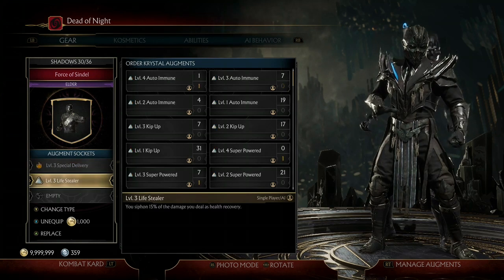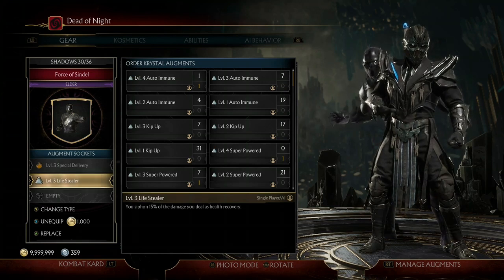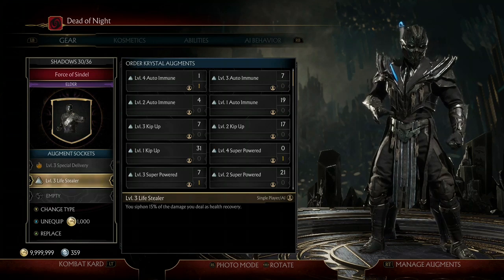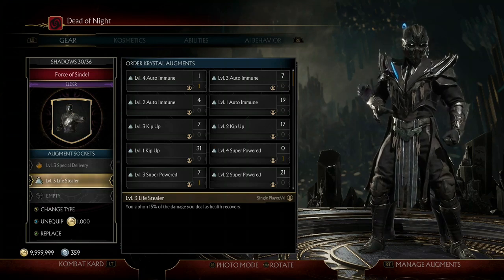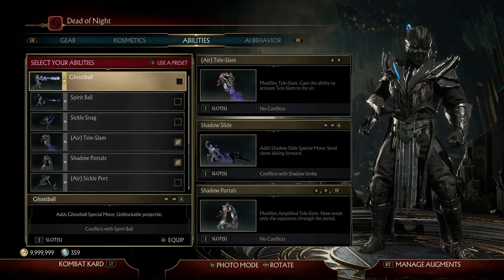Next I have level three Lifestealer. This perk works really well with the Bill of Health augment — if you actually get hit, you can get your health back, which will reactivate that Bill of Health bonus. And of course, it's also just a really helpful augment on its own because you get health back.